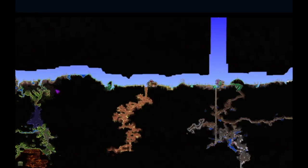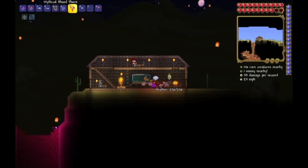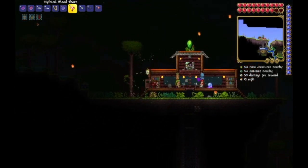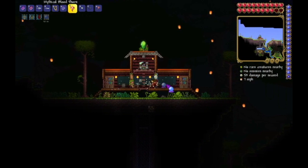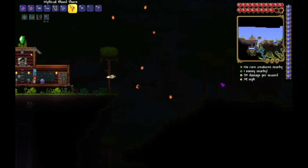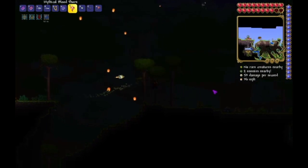I also made a house in the jungle, so I will teleport using this pylon — so this here. And I put the Painter and the Dryad here, and that's pretty nice. I also got this Crystal Ball, which — I don't know why I mentioned that, because I've had that already.